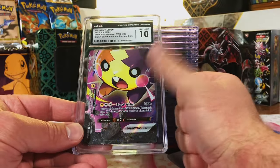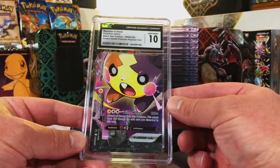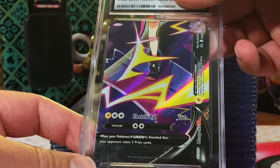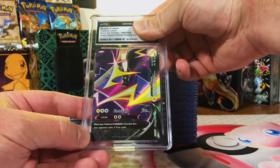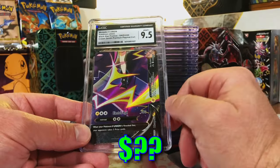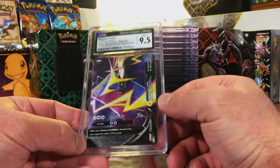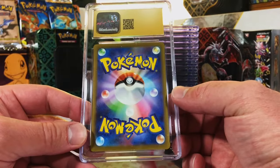Let's complete the set - a full gem mint 10 set! Lower right-hand corner - this is definitely a 10, there was nothing wrong here. Oh, okay - almost! Hey, it's still a 9.5, you take your shots.